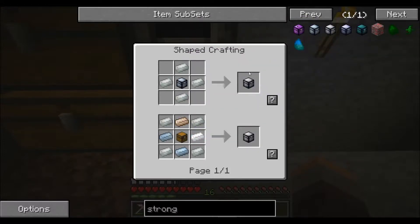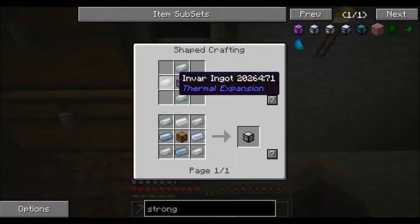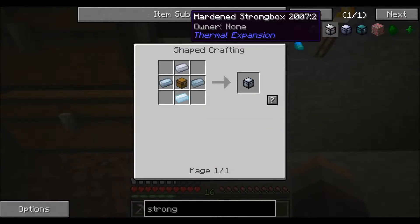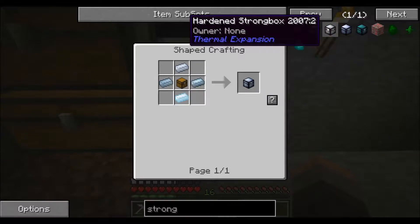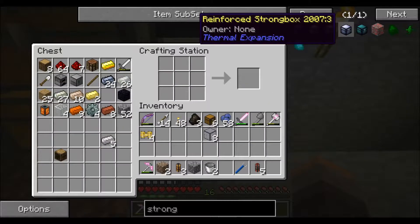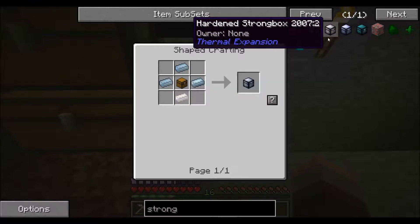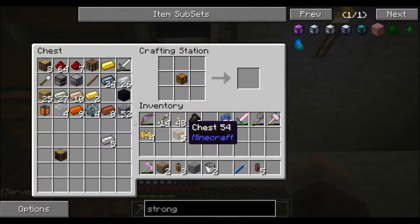We can go straight into the hardened strong box, which is just using the tin and invar at the same time, but I'm going to go step by step to show you the difference between the strong box, hardened, and reinforced. We should have enough resources here to make the hardened strong box, which is just the chest and some tin.